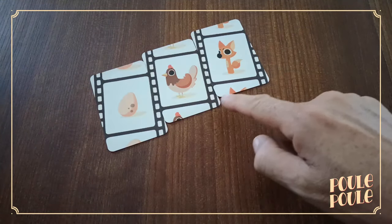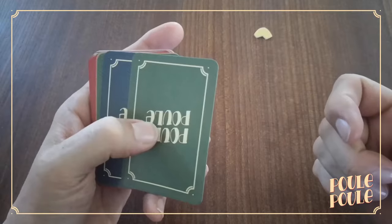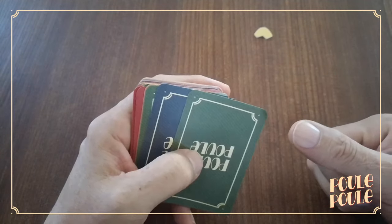You'll start with 15 eggs, 10 hens, and 10 foxes. First of all, choose a player to be the Pou Pou Master for the game or for just a round.